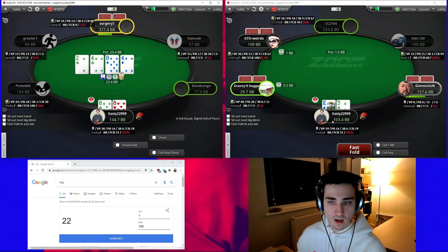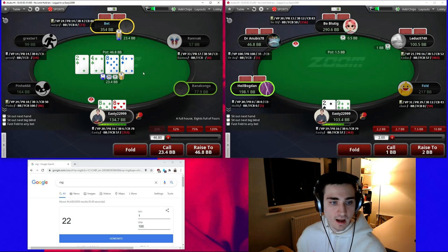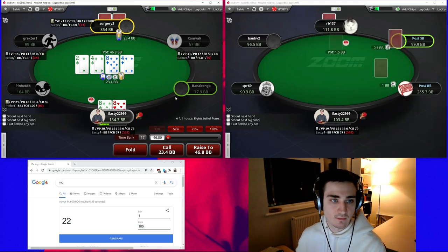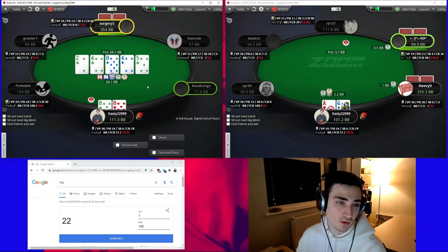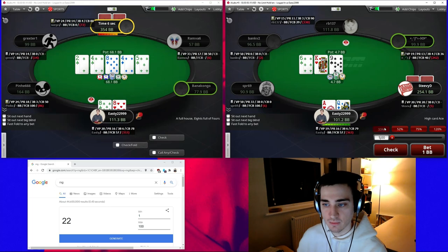We're thinking about getting the rest of the money in and we are very deep, so we may need to place a raise on this turn — we are going to have some bluffs. Against a pot bet though, I think we're just going to call. If we raise this pot bet we look very strong, and we're not folding on any river anyway. If he has queens-plus, a lot of rivers are safe for us and he'll fold a lot of bluffs if we raise, so we'll start with a call. He could have ace-king of clubs, ace-queen of clubs — lots of club draws since we didn't three-bet.